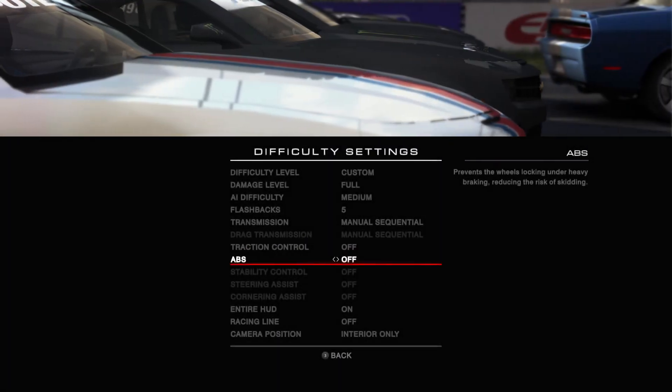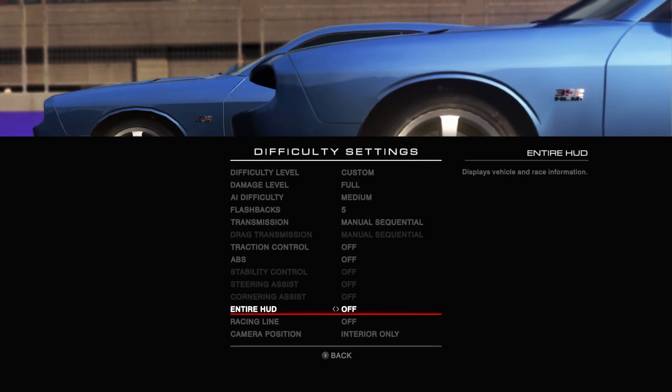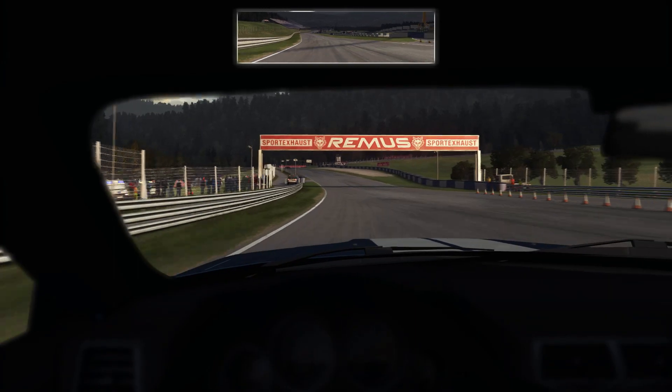One of the biggest downsides, at least for me, with Autosport is that the AI is relentless. If you cut an AI off, 99% of the time they won't break racing line, which means a lot of times you get hit and spun out by them.